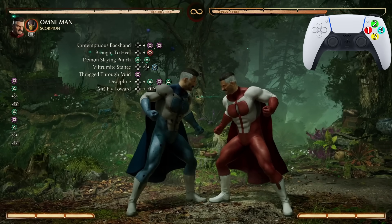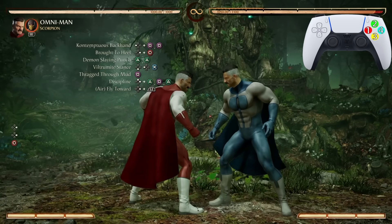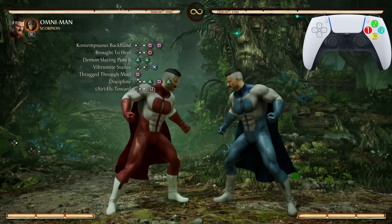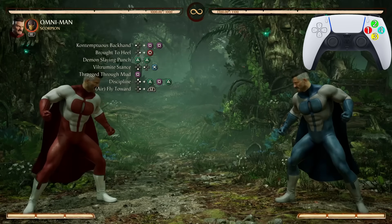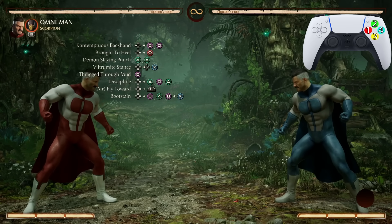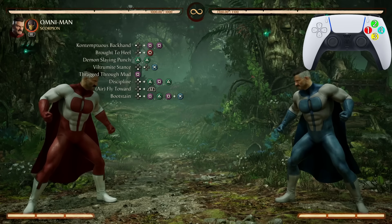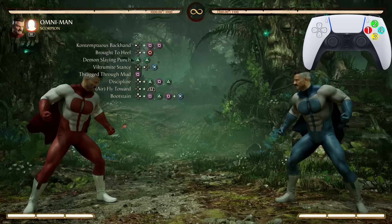If you're having trouble going from Brought to Hill into the Demon Slaying Punch and then into the Stance, you can skip the Demon Slaying Punch and go right into these things from there — you'll still do a lot of damage. Now, we're going to end this combo with Bootstain: Jump 1-2-1+3, or instead of 1+3 you can just use your grab button — it will work just the same. Since you'll already be in the air, there's no need to try and jump again.